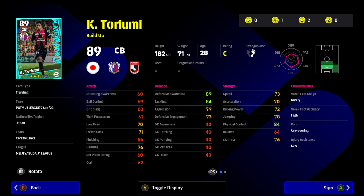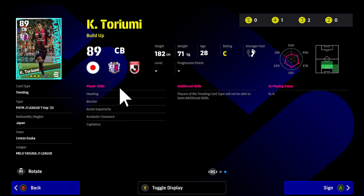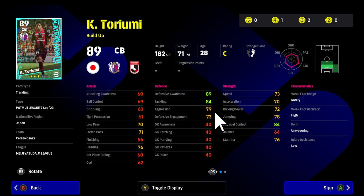Then we have Oryumi, a center back, and annoyingly this is what seems to keep happening in recent J-League Player of the Month packs — they put center backs in whose defensive attributes are imbalanced. 89 for defensive awareness on a three-star is great, tackling 84 is pretty good, aggression 79 is okay, but 73 for defensive engagement is really poor. His jumping at 70 is lacking — he's five foot eleven. He has aerial superiority and heading skills, which compensates somewhat, plus blocker and acrobatic clearance.